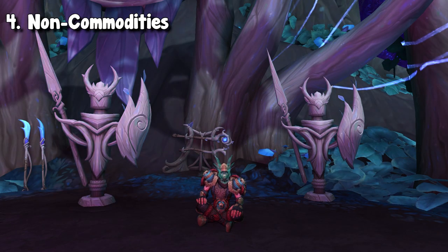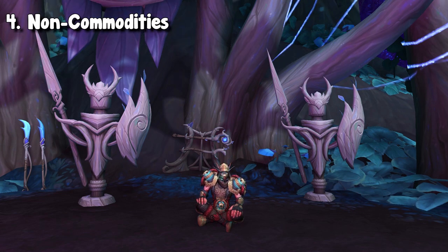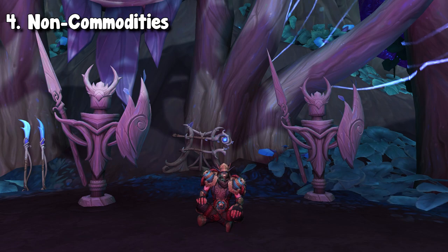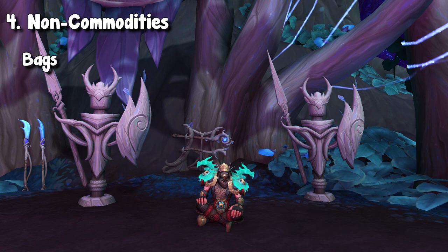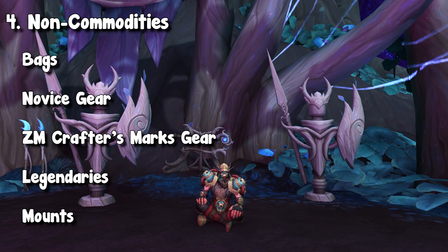Moving on, we have our number 4 category, which is non-commodities. A lot of people have been staying away from the region side of the auction house and have been sticking to the non-stackable items, aka the non-commodities. If you haven't, and let's say you've forgotten about some of these items, there are some really great deals happening. By non-commodities, I'm basically highlighting bags, novice gear, crafter's marks gear, legendaries, and mounts. There are a lot of old world bags, for example, that you can get really, really good deals on.